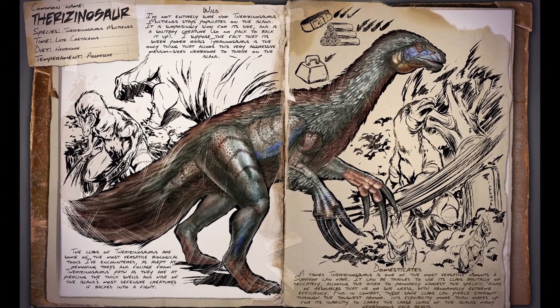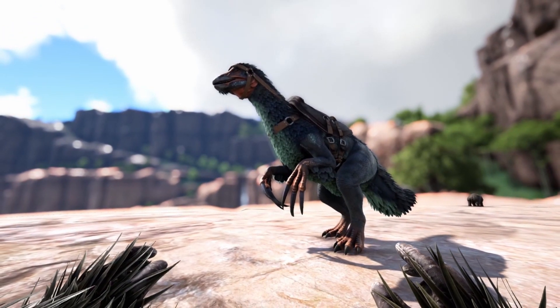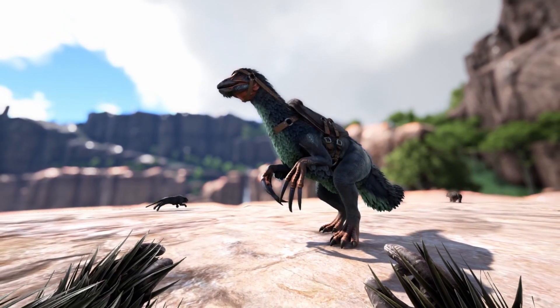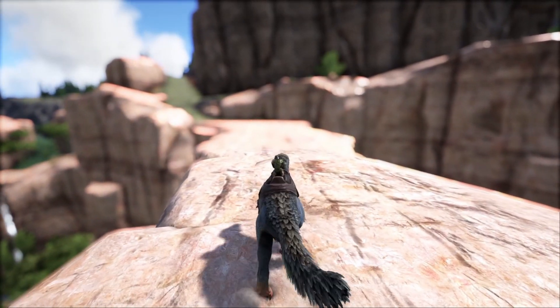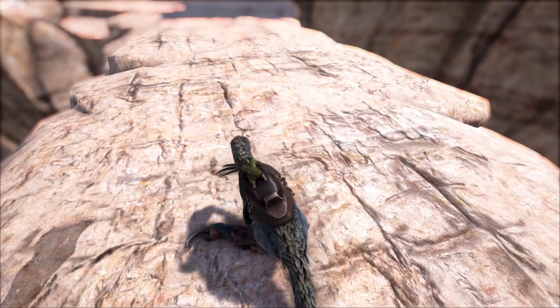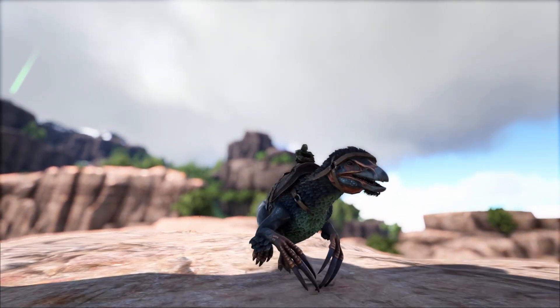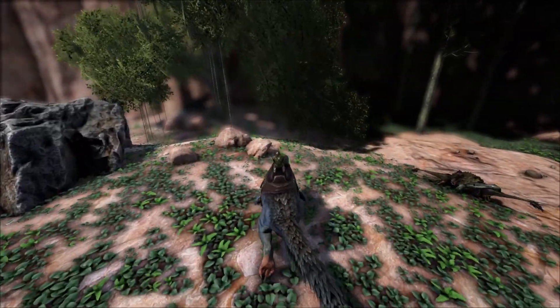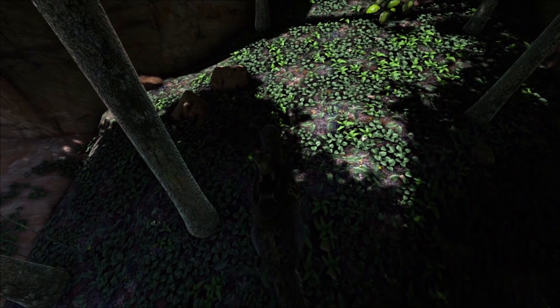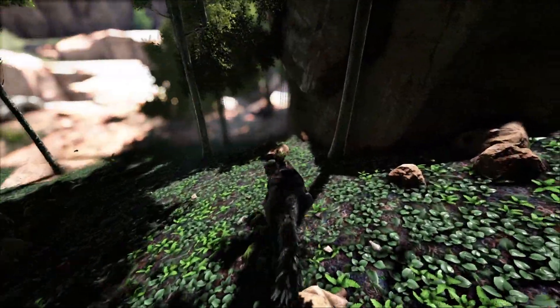At number 6 is the Theri. You may ask why the Theri is higher on this list than the Rex — well, the Theri is also a great boss creature, but it has a lot more uses than just being a boss creature. The Therizino does a very decent amount of melee damage and can definitely pack a punch. But on top of that, it is a great harvester of many resources. It is great at gathering berries, wood, thatch, and fibre.